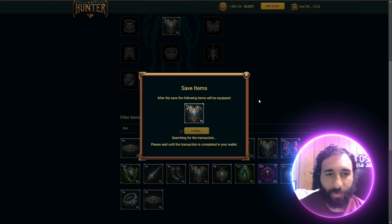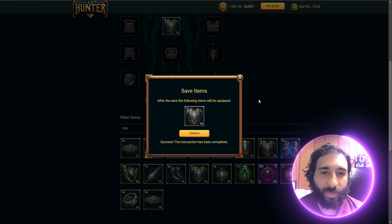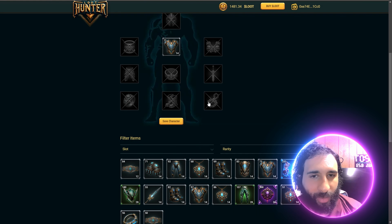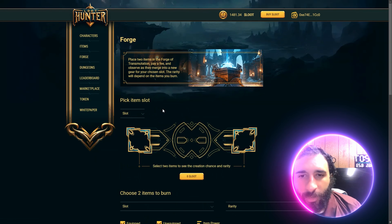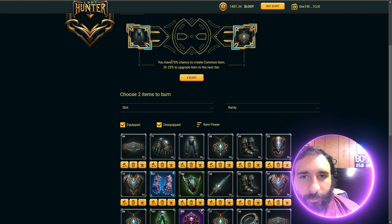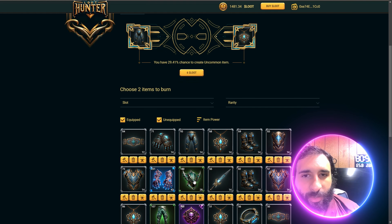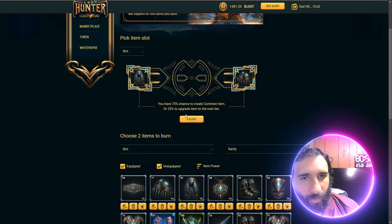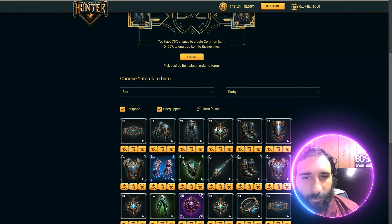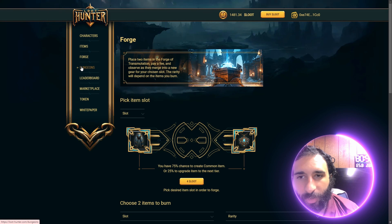I created a character in a few clicks, opened up a bunch of loot boxes, and got my equipment on. Now I can keep unlocking these as I go. There's also the Forge item right here — I can Forge and select two items and see the chance of rarity. I have a 74% chance to create a common item and 25% to upgrade to the next tier. I can go ahead and choose two items to burn if I want, or click loot — you can see which items you want to play with.